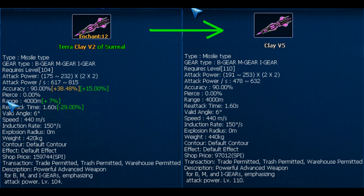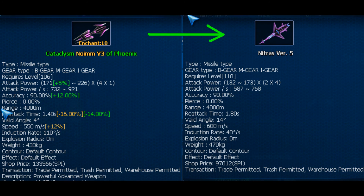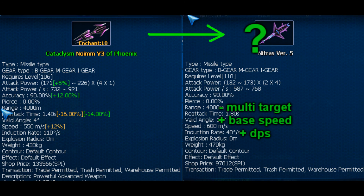Then I would like to build a new prop weapon, new clay. And as a pierce weapon I would switch this Anuril with Heroes V5. As a speed weapon, I'll see if this Nutras will be any good.